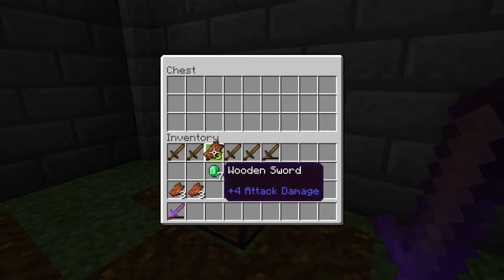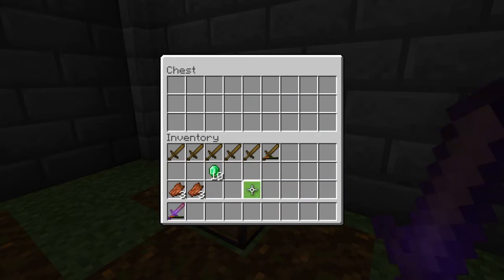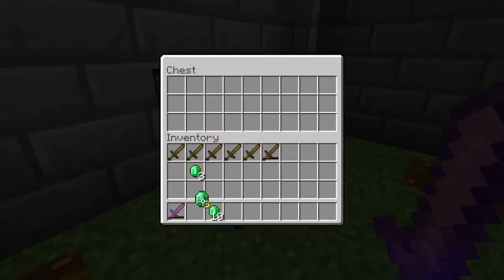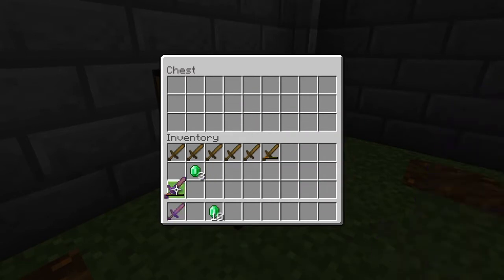Now we can afford another tower. Although another sword would be nice, I can actually afford both — that's pretty good. I think fire aspect would be quite good because I'm not getting the fire tower since it also does burn drops.